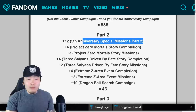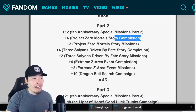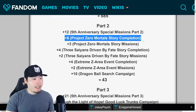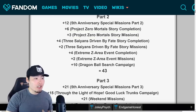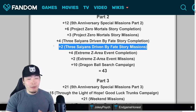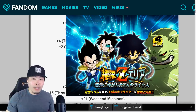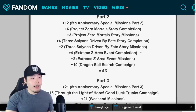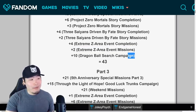Moving on to Part 2: we got some new special missions — 12 stones in total — and then some more stages added to the Project Zero Mortal story event: 6 stones for completing the new stages and 3 more stones for completing the missions. Then new stages were added to the Three Saiyans Driven by Fate story event: 4 stones for completing the stages and 2 stones for completing the new missions. Then there was a new Extreme Z Area to Extreme Z awaken the free-to-play Kid Broly and Kid Vegeta and Raditz — 4 stones for the event and 2 more stones for the missions.